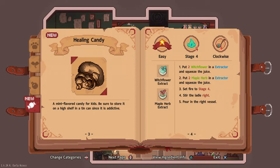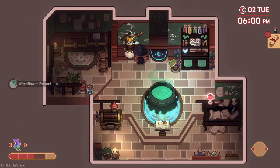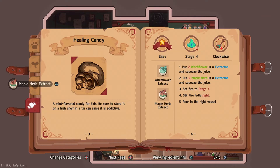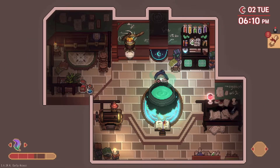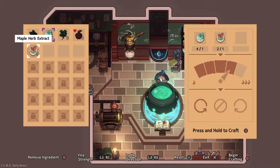A mint flavor candy for kids — be sure to store it on a high shelf in a tin can since it is addictive. Okay, I can make a couple of these. I'll make a couple of those. Pour. Okay. Fire stage four, ladle right, pour in the right vessel. This, four, and this way. Yes.